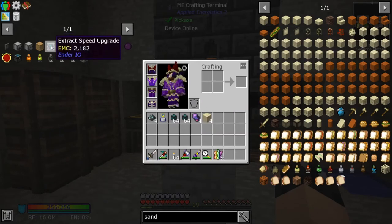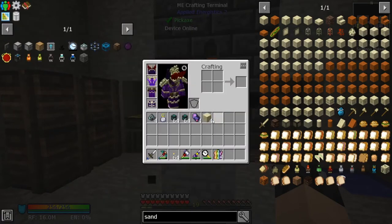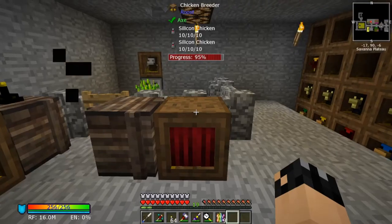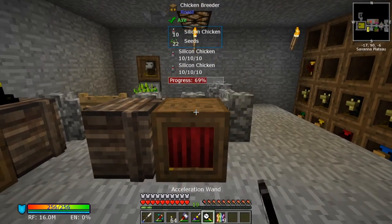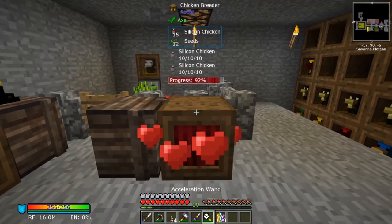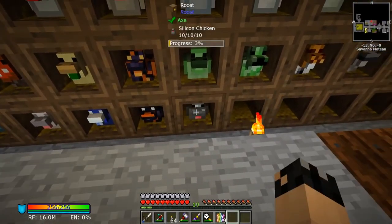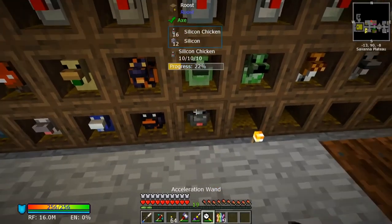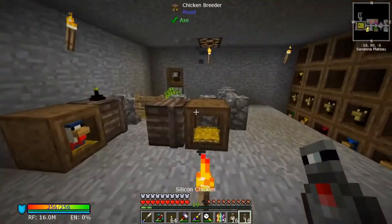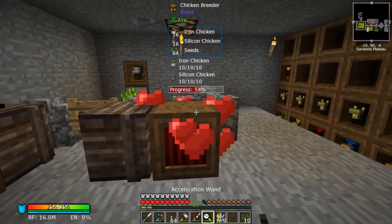I also want to make some extract speed upgrades which need electrical steel. I'm busy making the chickens I need to get electrical steel - you need silicon and iron chickens to breed with each other to produce electrical steel. So we've got the silicon set over there, let's grab our iron chickens and our silicon chickens and pop them together, and they should give me the correct chicken for electrical steel.